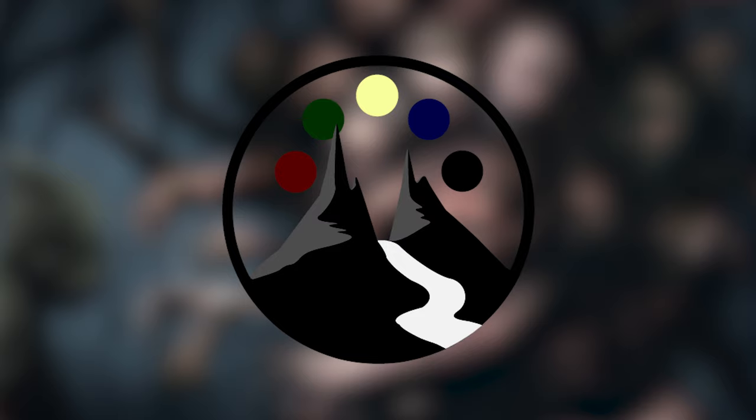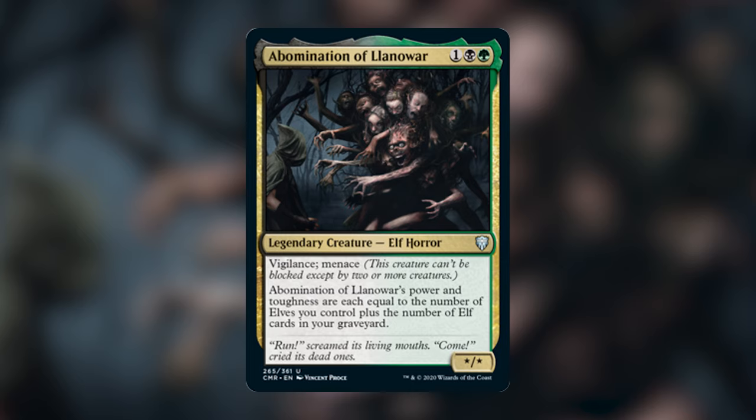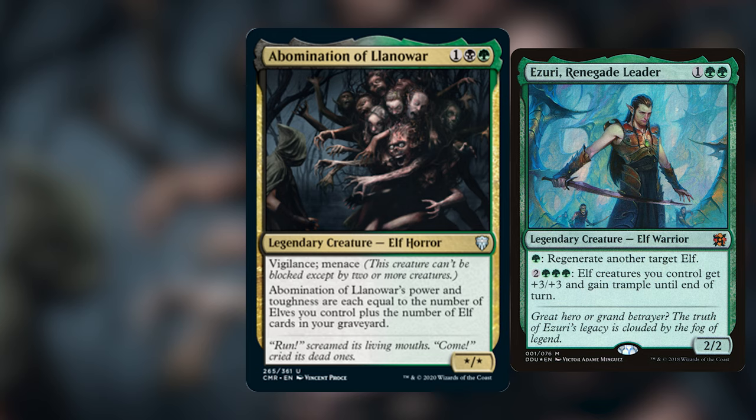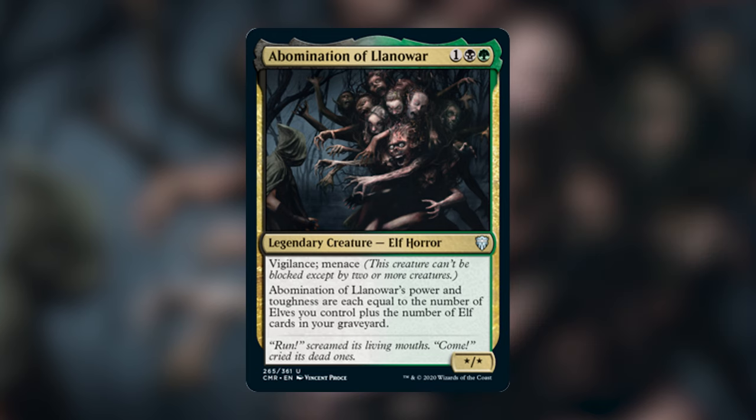Commander Legends has given us a huge wave of new legendary creatures, and today's deck tech is going to be on one of the uncommon legendary creatures in this set, the Abomination of Llanowar. This deck is super nostalgic to me because it is an elf tribal deck, and the very first Commander deck I ever built was a mono green Azuri the Renegade Leader elf tribal deck. It was a ton of fun to play and I've been waiting a long time for a really good green-black elf commander. This is going to be an elf tribal deck — a lot of people call them elf ball decks — because of the ability that elves have to just get a ton of elves on the battlefield, and the more elves you have, the more benefit you get.